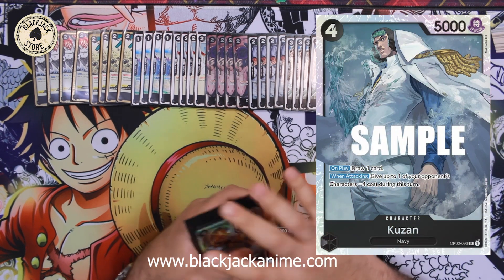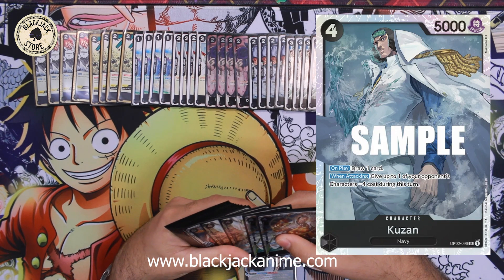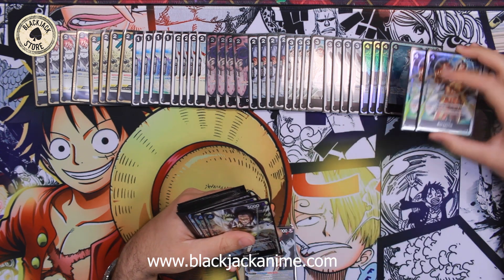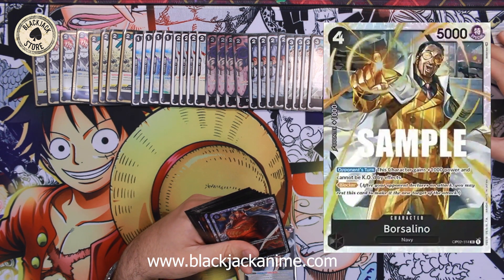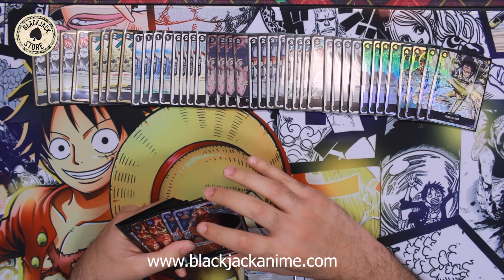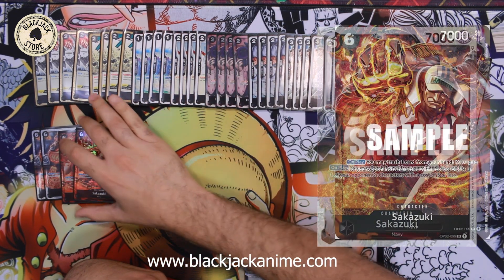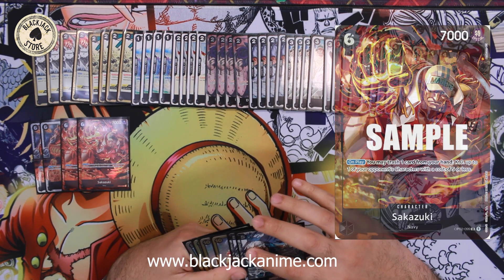Four Kuzan for the draw power — he also minuses four when he attacks. We're playing four copies of Barcellino, the best blocker in the current meta: 6k during your opponent's turn and it cannot be KO'd. We're playing four Sakazuki's as well, a really good card to see late game.